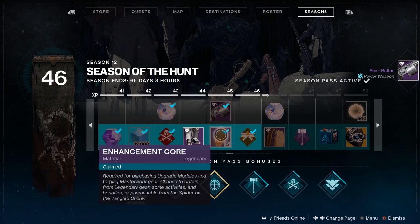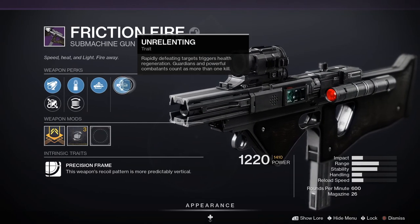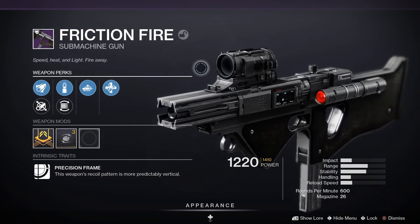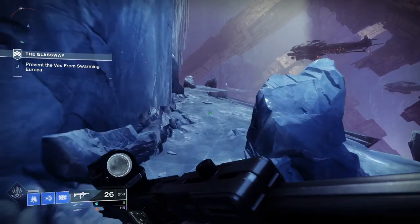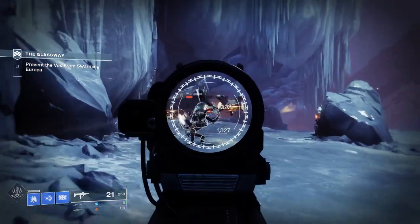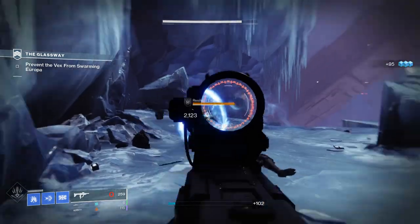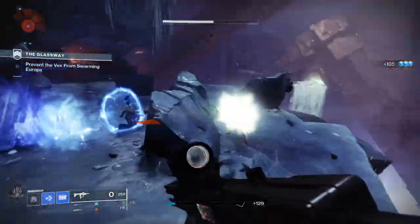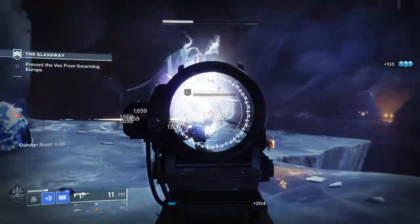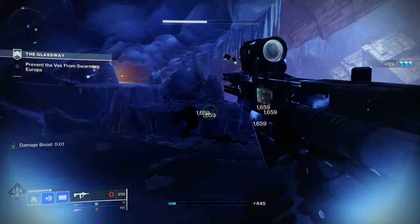Next up we've got Friction Fire, a submachine gun in the kinetic slot with a precision frame, meaning the weapon's recoil pattern is more predictably vertical. Stats: 25 impact, 56 range, 43 stability, 29 handling, 26 reload speed — a 600 rounds per minute SMG with 26 in the magazine. Hidden stats include 52 aim assist, 22 inventory size, 16 zoom, 85 recoil with 15 bounce intensity.